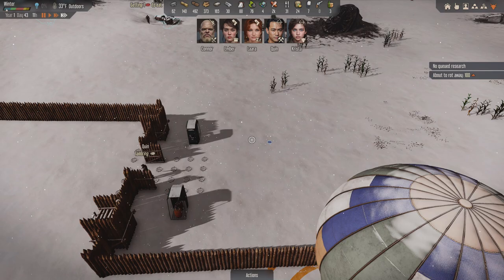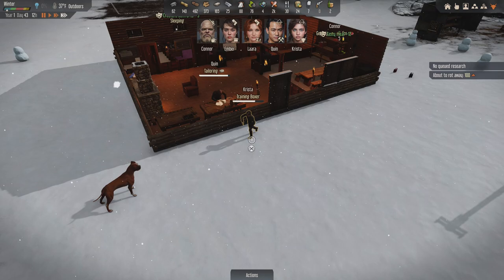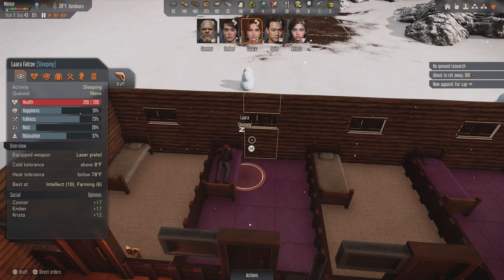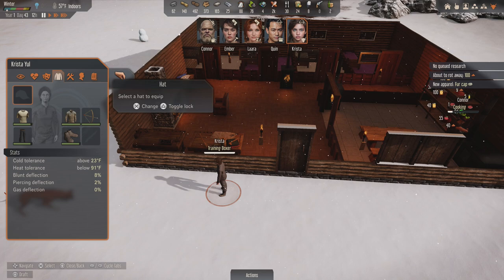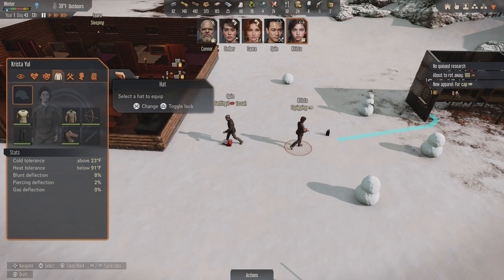Quinlan ran right to it, he's excited - he's like oh yeah, excited to blow something up. I can hear our dog barking - he's being trained, he's being trained by Krista, because she's also a copy of Laura. And we got a fur cap! Let's go ahead and have whoever's coldest right now - it was Krista, though I did have her put a coat on. She's still the coldest though. So clearly she's the one who should wear this. She is super happy though. Fur cap - go get the fur cap.